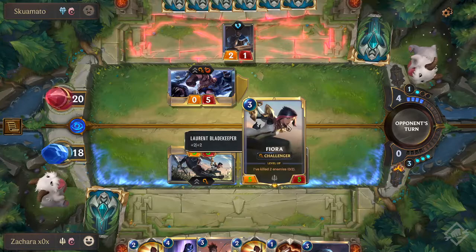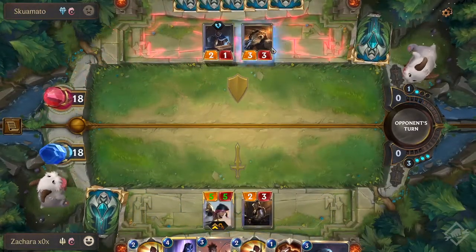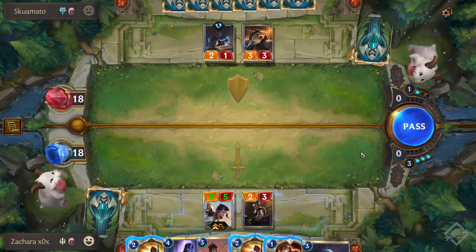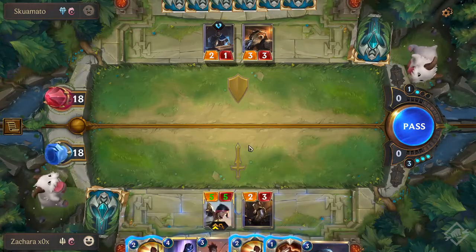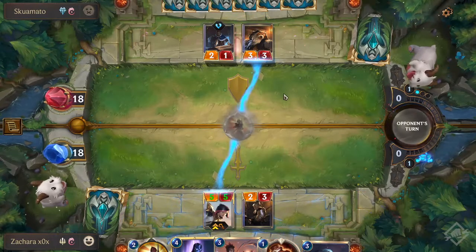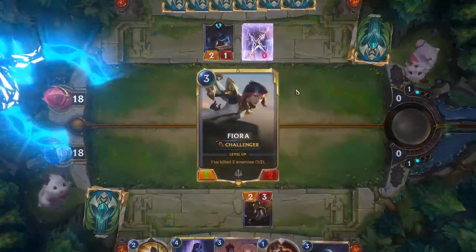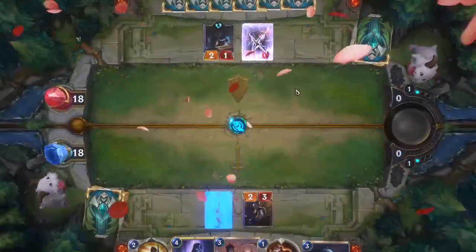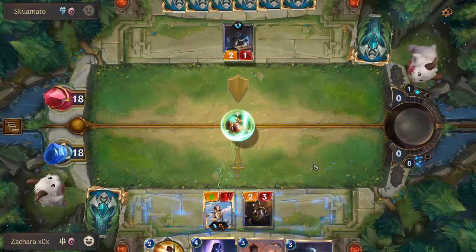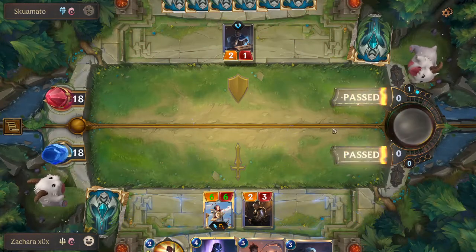Unless they play a burst spell — they play anything to damage or hurt my Fiora. That's kind of scary. I'm going to do it. I probably should have saved that in case they target her. Then I could have baited them into actually using something.